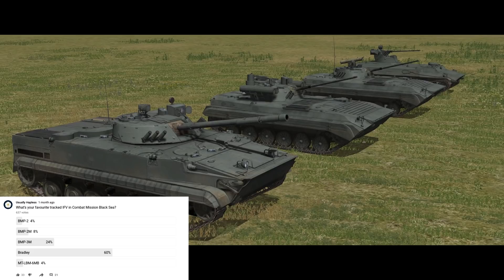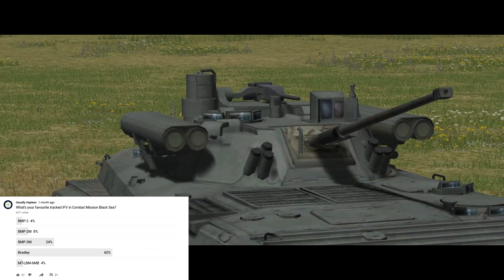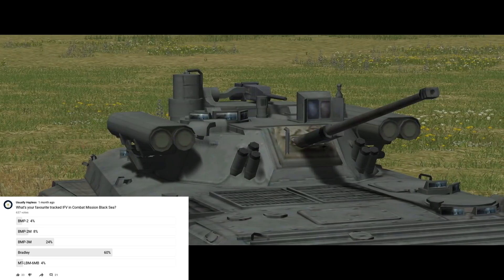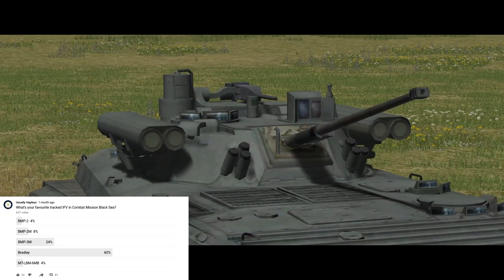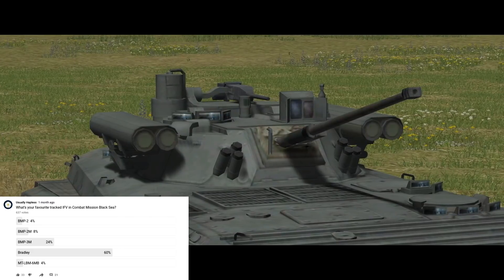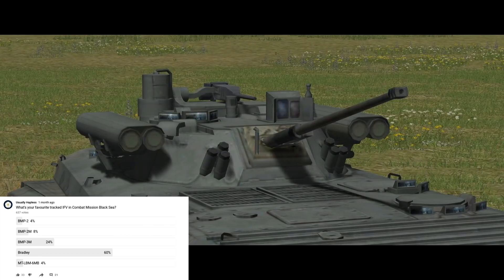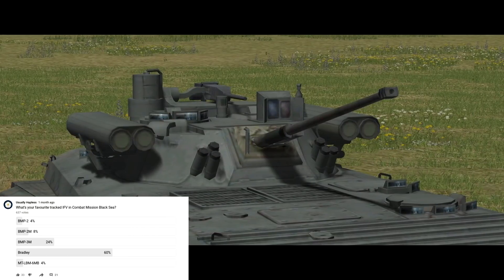They are trying to upgrade elements of it — for example, by bolting thermals and AT-14s onto BMP-2s, calling them BMP-2Ms, and then trying to sell them on the export market. But part of the design philosophy of these old Soviet vehicles is that they're as small and compact as possible to try and present a small target. That means there's not really a lot of room inside the turret of something like a BMP, and trying to cram more systems or optics in doesn't necessarily make a better vehicle in practical terms — it might actually make it significantly less ergonomic and harder to operate effectively.